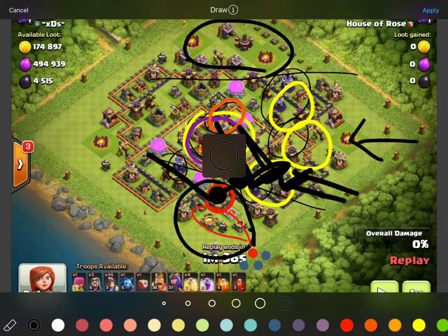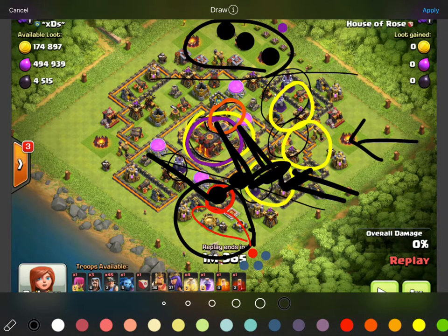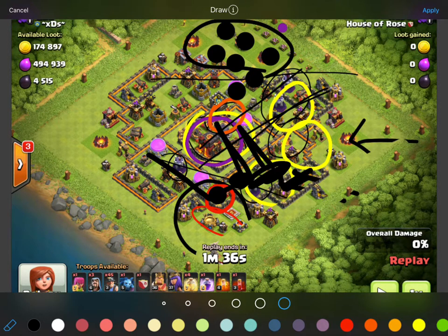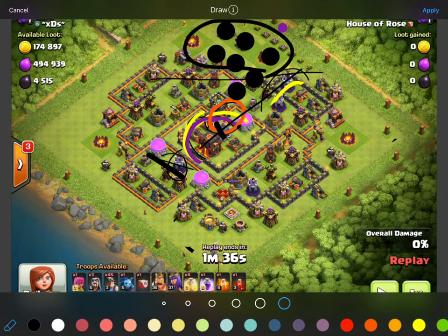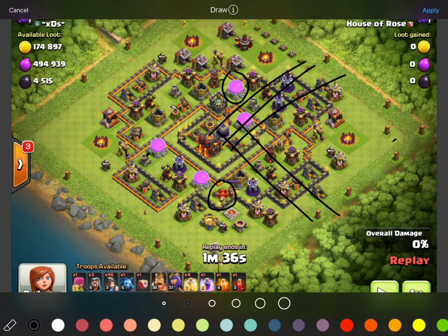So that is awesome. Same thing up top — we're gonna drop our Queen, and she is going to take out the camp, the lab, the barracks, the other barracks, and she's actually gonna take out this elixir storage and the archer tower as well. That's gonna be key because it funnels these miners on this side to the core. So the key buildings we want to get rid of for funneling the miners are this AQ table and this elixir storage, essentially collapsing everything in on the core.